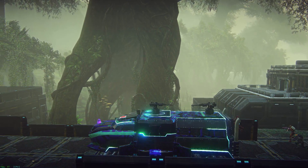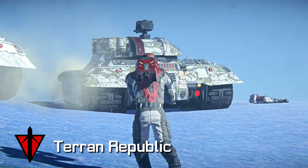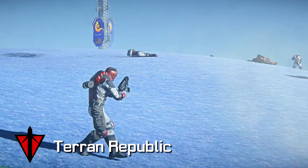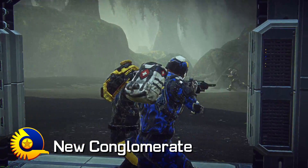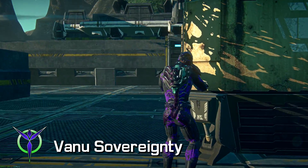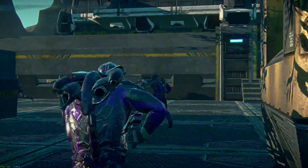We'll talk about the equipment you'll have access to, and share some tips to help get you started down the right path. Engineers are identified by their bulky backpacks and wrist devices. Alongside the combat medic, the Engineer is one of the most prominent support classes in the game, able to repair vehicles and base defenses, resupply the ammo of allies on the field, and lay a variety of mines and turrets.